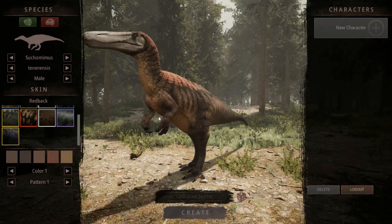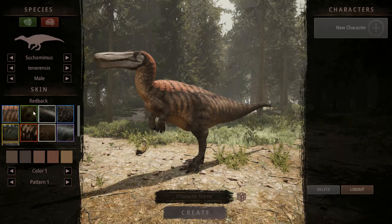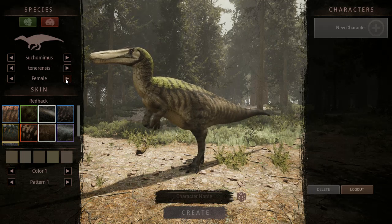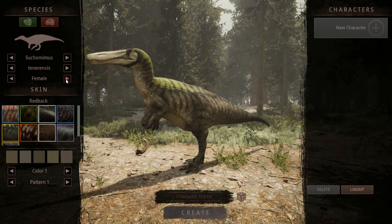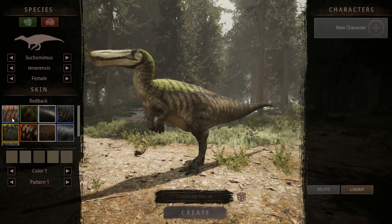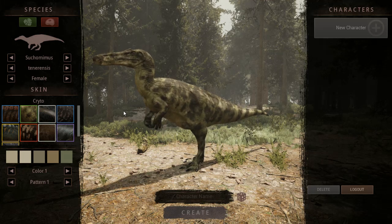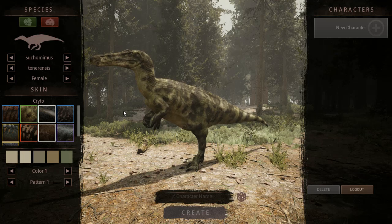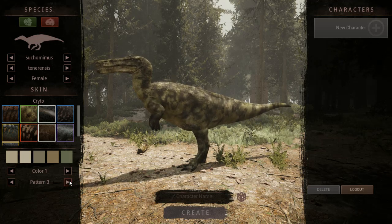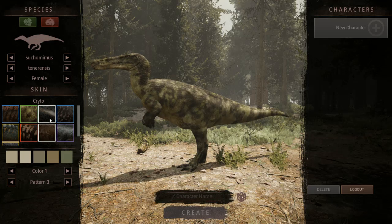Now the Suchomimus — I like how it looks. There's a Red Back skin here. Between the male and female, the female actually has green, which I like — for once the female has color! Let's go over the female part with the Suchomimus. This skin is kind of more camouflage than anything else, and it looks pretty cool. The patterns don't change much — they just add more to the dark green color.